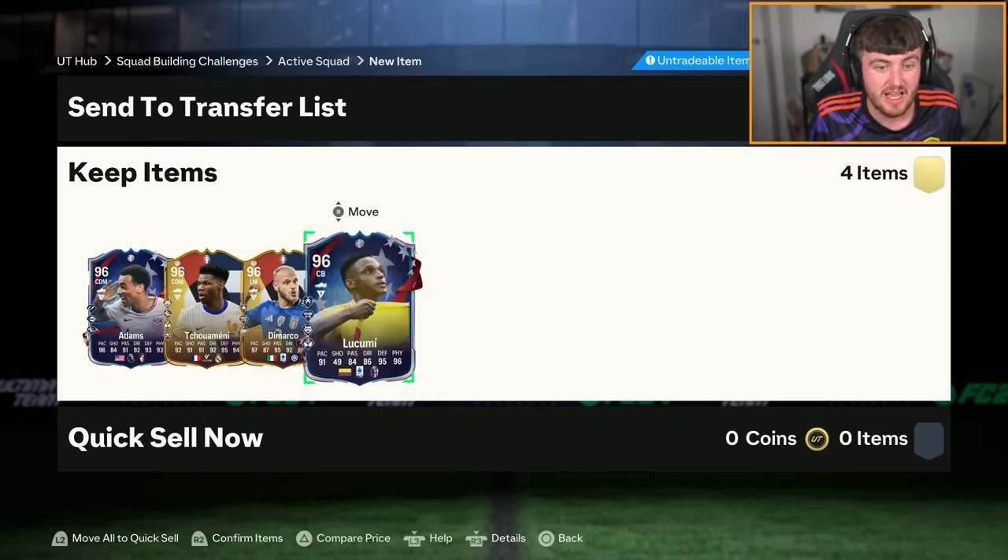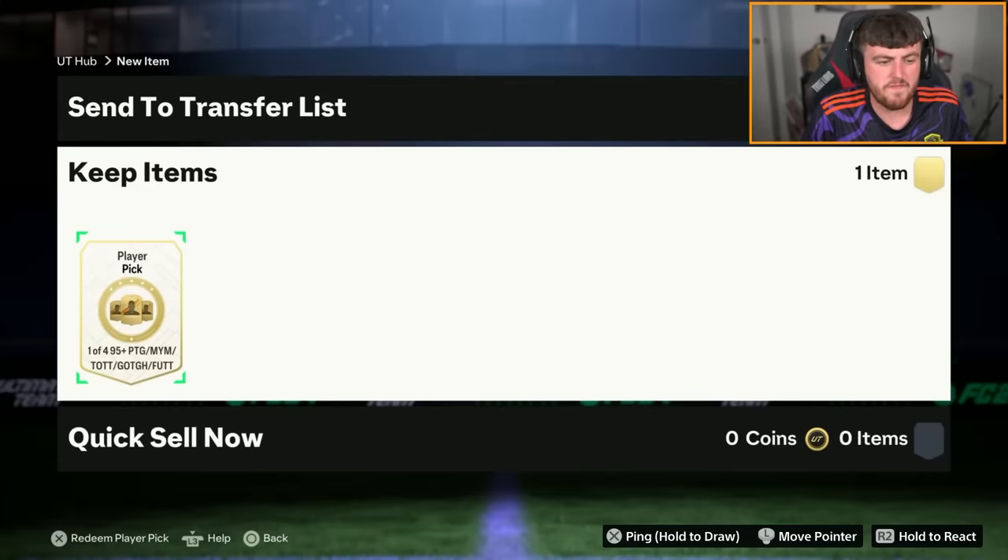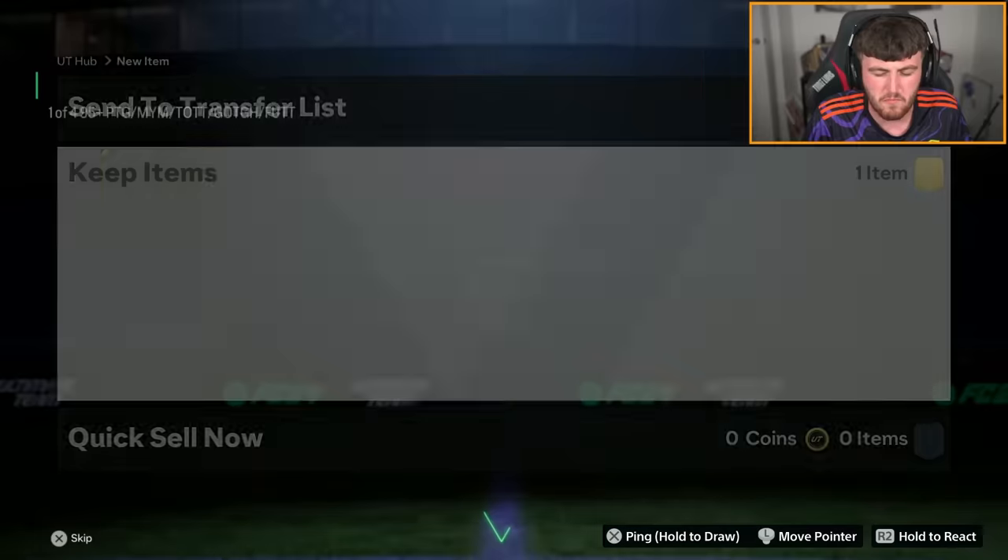Four 95-plus player picks gave us four 96s. Yikes. Adam's got his 95-plus player pick next. Let's see if his player pick is better than mine, because we started off pretty poorly on my account.